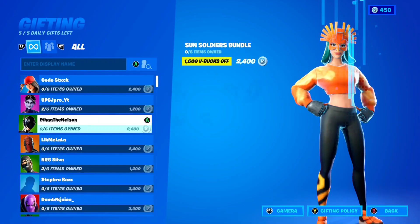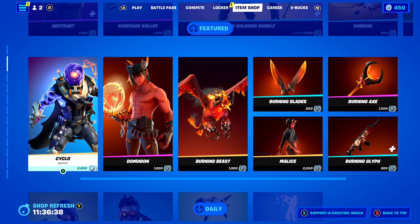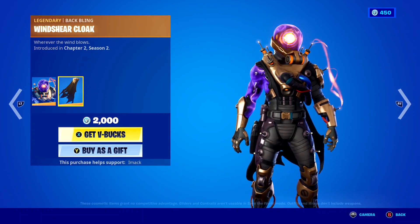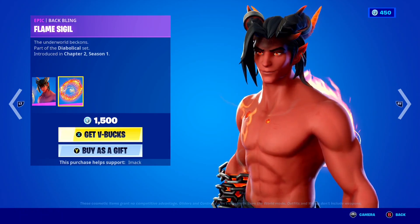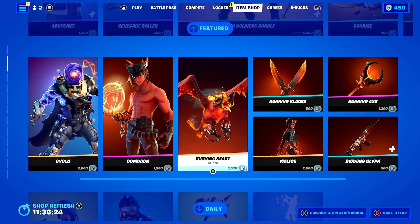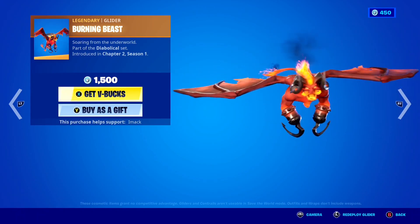It's a pretty good bundle and you get all that for 2,400 V-Bucks. If you guys wanna gift it, let me know down below, and if you're buying it and you wanna support me, feel free to use code IMACK hashtag ad. You've got the Cyclo skin back today with the Windshear Cloak back bling — one of the most iconic skins here on Fortnite, super clean. The Dominion skin is back with the Flame Singler back bling, a pretty badass skin, and to go with him you've got the amazing Burning Beast glider, which looks so insane.